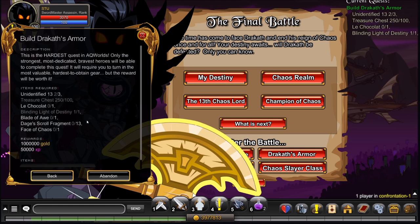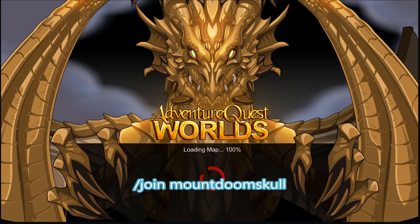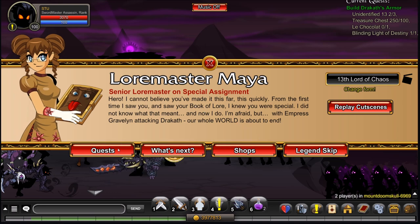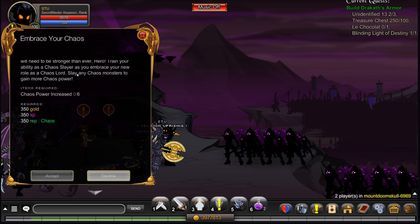We're gonna start off with how to get the Dages Scroll Fragment, and for that you want to slash join Mount Doom Skull. This is a daily quest, so Dracth's Armor will take 13 days in total. Once you're here, you want to click on Lore Master Maya, go to Quests, and you want to go to Embrace Your Chaos daily.